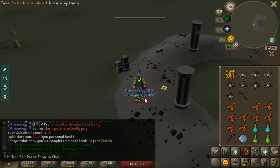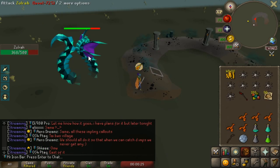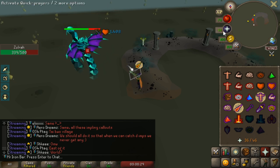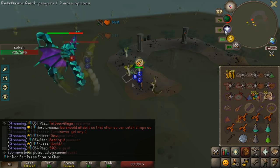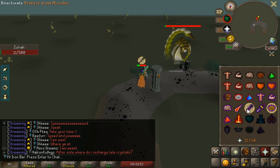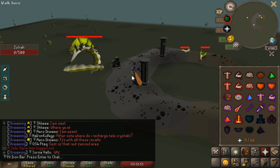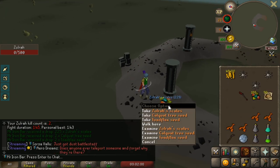We didn't get the 130 — feels bad, man. Getting 130 is actually not going to be easy. We got blue and we downed it with 130 health at the start, but I didn't get it. I'm out of supplies, so I can't keep going at Zulra at the moment. We'll definitely come back when we have more supplies for the 130 challenge.